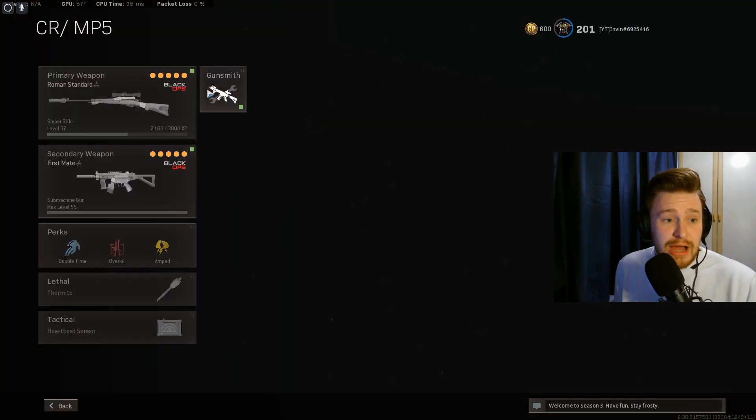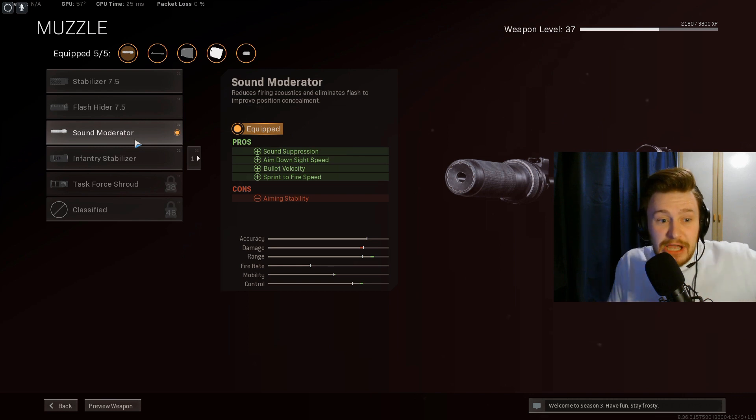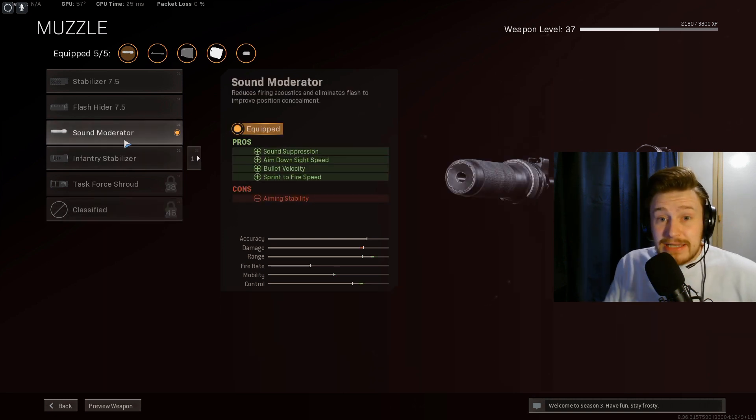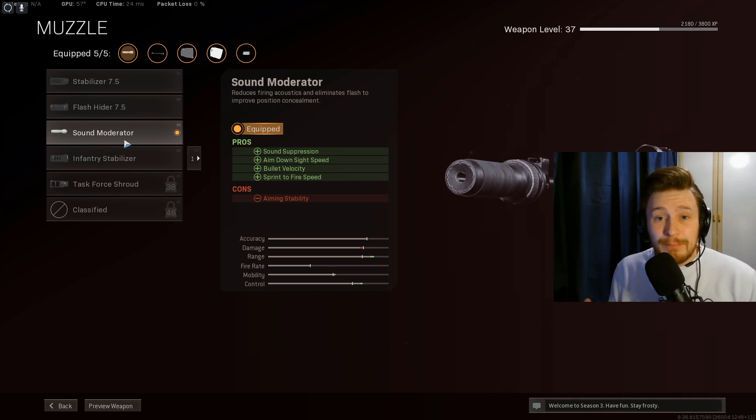The first attachment is the Sound Moderator, which is the brand new one received with the update. As you can see, it gives sprint-to-fire speed increase, bullet velocity increase, ADS speed increase, and sound suppression. The only downside is it reduces aiming stability. This is better for close-range, more aggressive builds. Alternatively, you can run the GRU Suppressor or Agency Suppressor for a more traditional long-range sniper build.